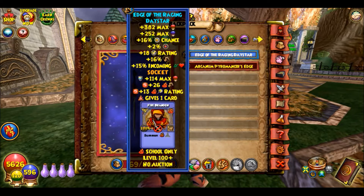For athame, I have the Edge of the Raging Day Star, which is dropped by Yiv Jenny in the Graveyard in Darkmoor. It took a while to get but I got it, and it gives really good stats so I would highly recommend getting it. There's one just like this for each school — they all give plus 16% damage.